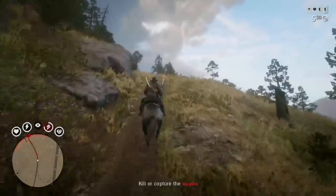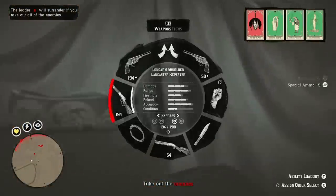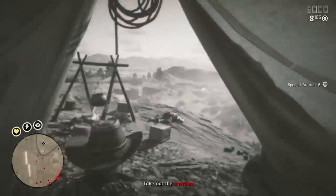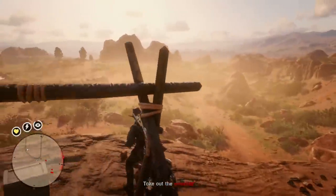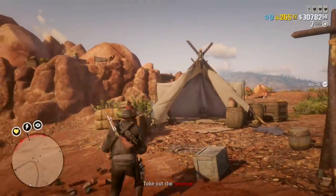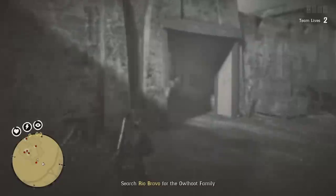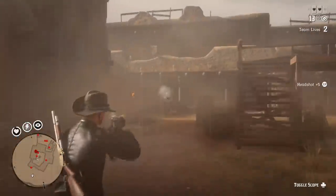The weapon barrels and attachments — most people have already upgraded their weapons. But what is good is the 30% discount on the pamphlets at the fence. If you guys have not purchased pamphlets from the fence yet, like crafting potent tonics, or gotten explosive ammo or dynamite arrows, these are good things to fend off griefers if you're getting harassed in Red Dead Online. Definitely take advantage of it now because the pamphlets at the fence haven't been on sale or discount for a couple of months, and they probably won't come back on sale for another couple of months.